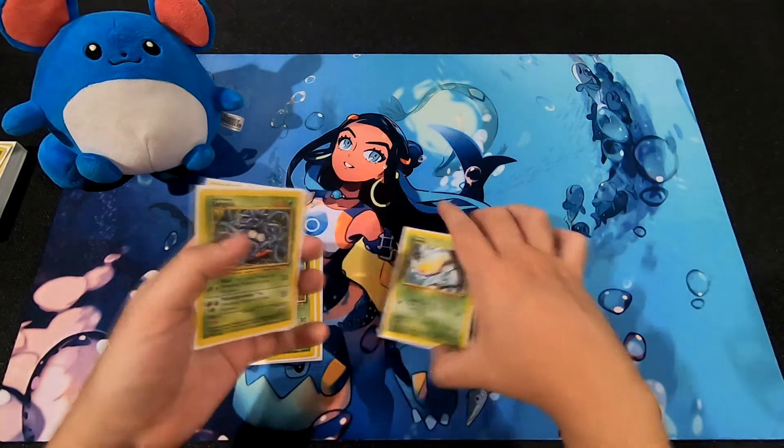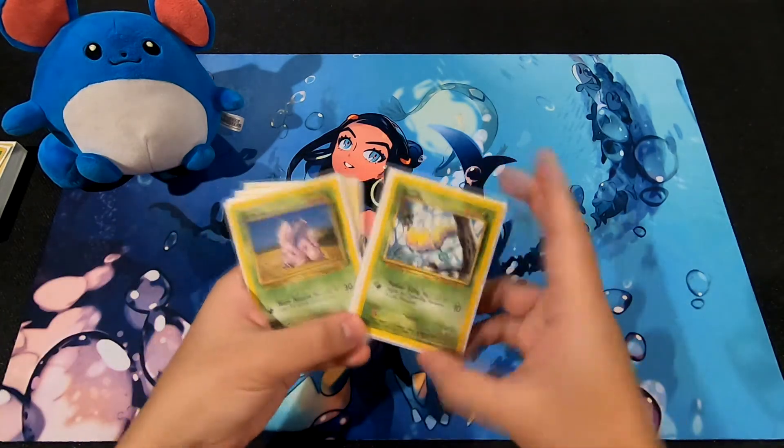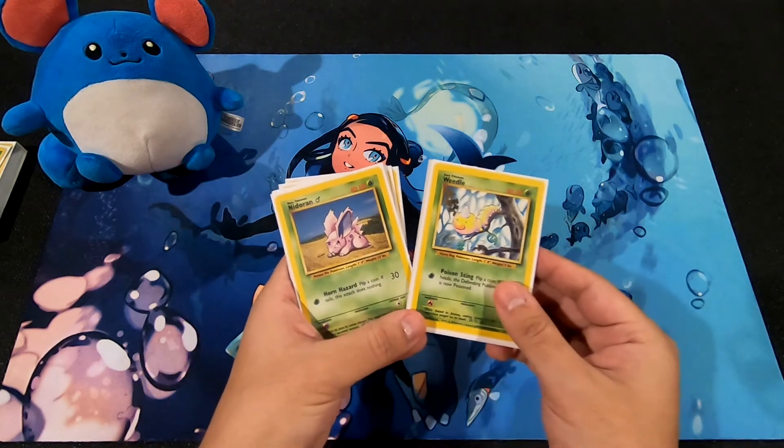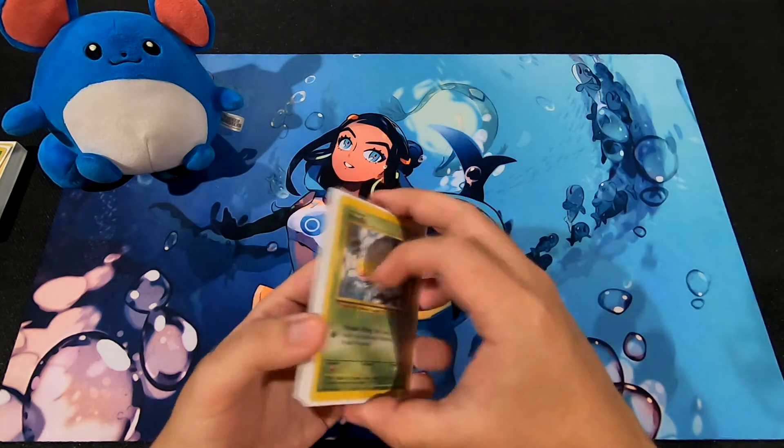So the Grass side of things is not looking too hot overall. But Nidoran and Weedle definitely have some potential — if you get lucky with Nidoran you can do a lot of damage, so the deck at least partially lives up to its description.